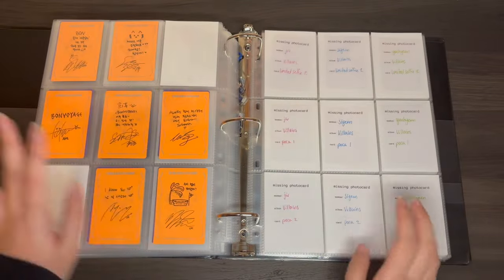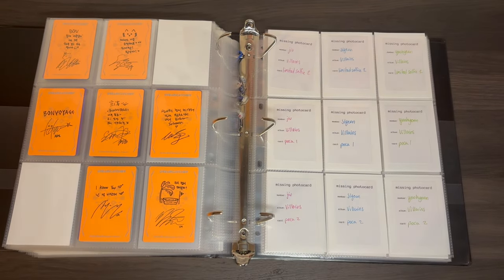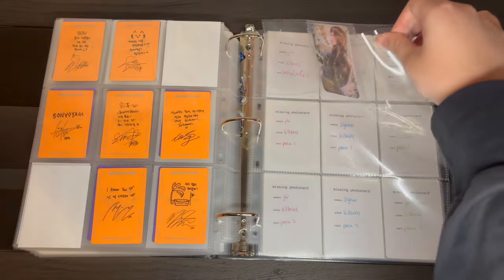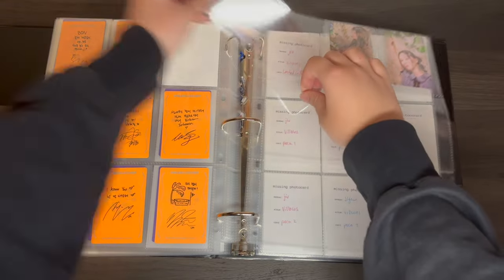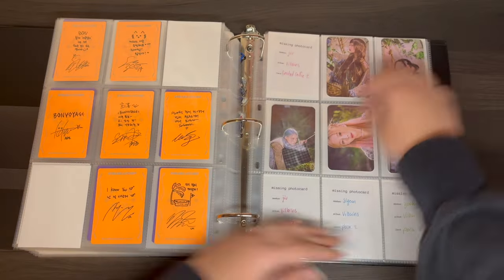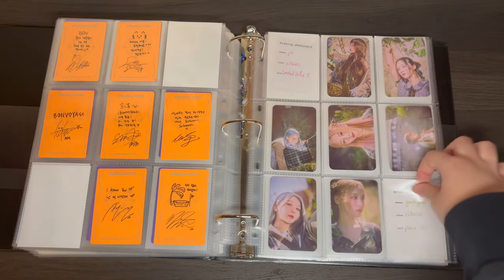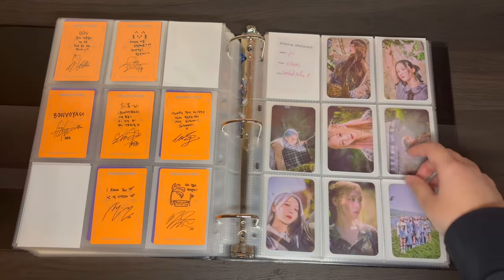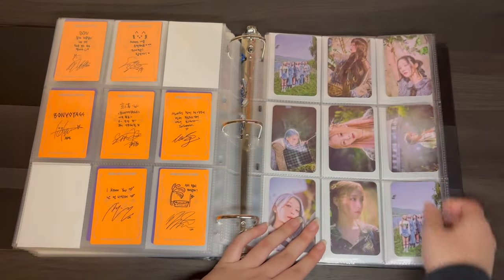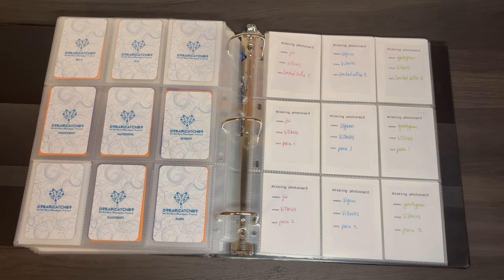And now I need to put a page in here for the set that came in the platform albums. I'm just going to use the group cards in the corner here. And now we're on to Villain's Era.